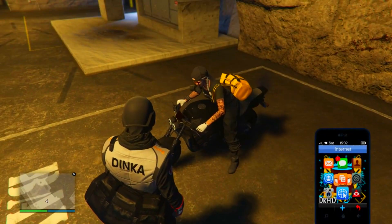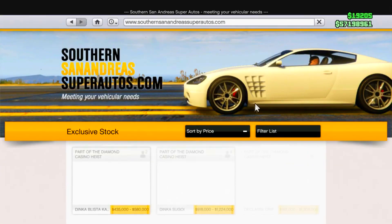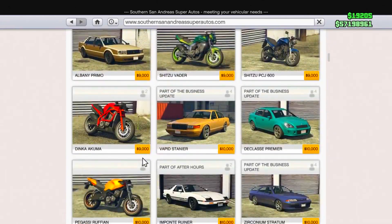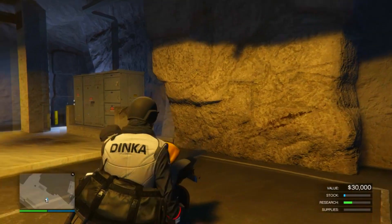Your friend will also need an MOC and will need to invite you to their bunker. The vehicle is actually in the Southern San Andreas Motorsports — it's the bike right there. Go ahead and tell them to purchase that and put it in the back of their MOC.